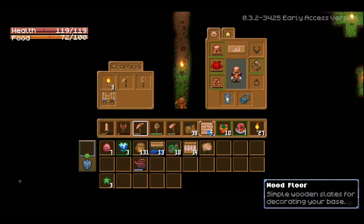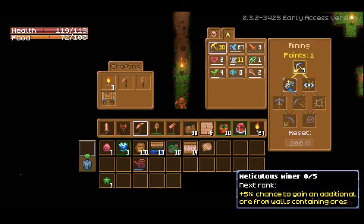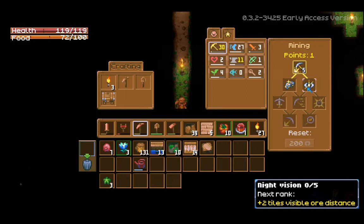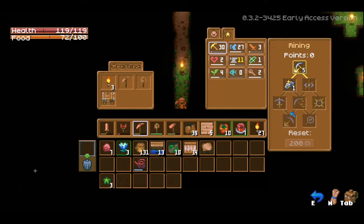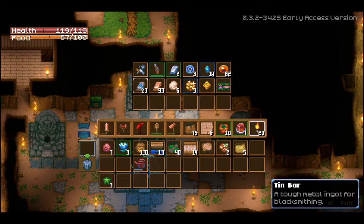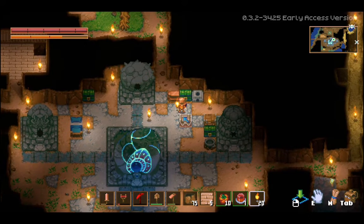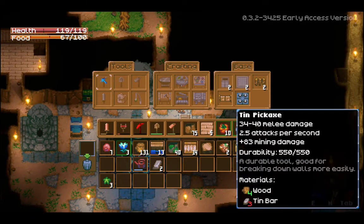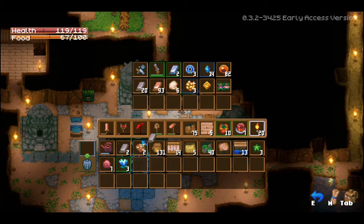We just got a new talent point in mining. These are finally unlocked. I feel like our vision is pretty far, so we're gonna go with the potential to get extra ore. We broke our last copper pickaxe that we had made, and I would like to try a tin pickaxe and see how it is. It needs three tin bars instead of just the two that the copper needs. So hopefully this will be pretty good.